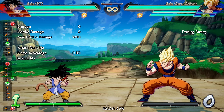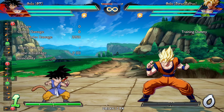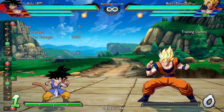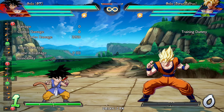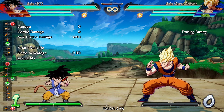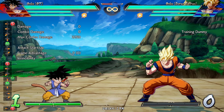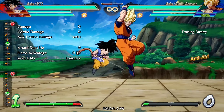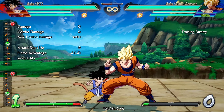Reverse Kamehameha has been nerfed. In the previous version, it was a fully armored move that basically had no real counterplay to it outside of trying to super hit or catch GT Goku in recovery. Because of this, GT Goku players would often just spam this move in neutral to float away and make it so the opponent could not interact with them. Check out the interaction here between the 2H and the previous patch — as you can see, GT Goku just didn't care.